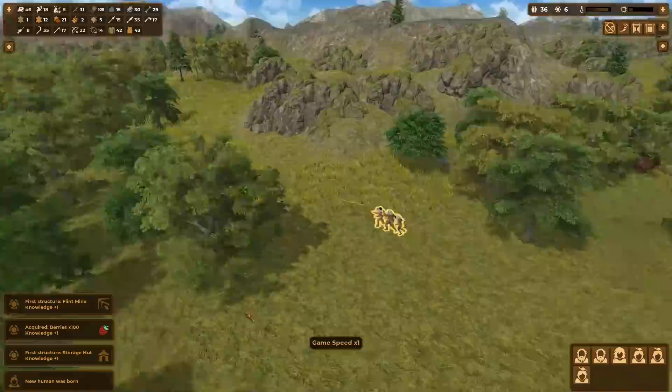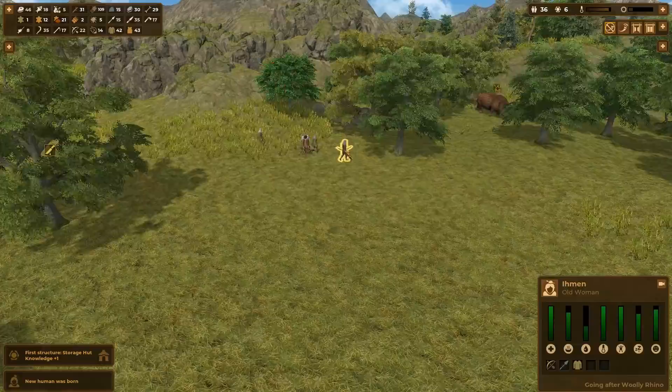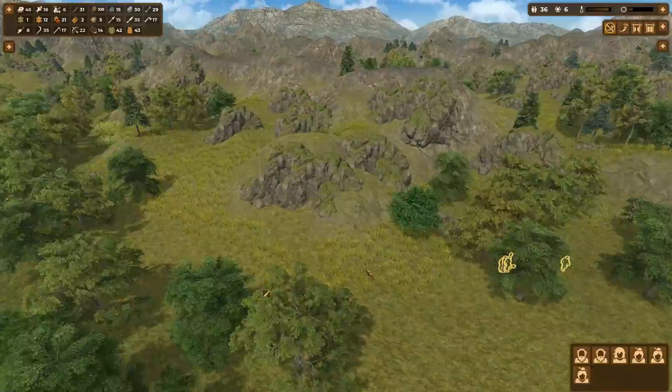Whilst you can set up work zones and assign villagers to go hunting, I don't find that this is very efficient and you're missing out on one of the more fun aspects of the game. So I prefer to go on manual hunts — holding down the H key, selecting 4-5 hunters, and sending them off on mass expeditions controlling them all the way. By choosing 4-5 villagers you will find that you take down animals very quickly and rarely take any damage in return. The animals don't get time to run away and you won't end up chasing them all around the map.